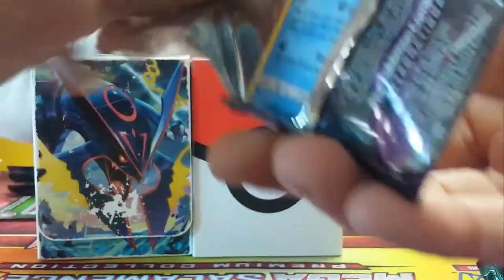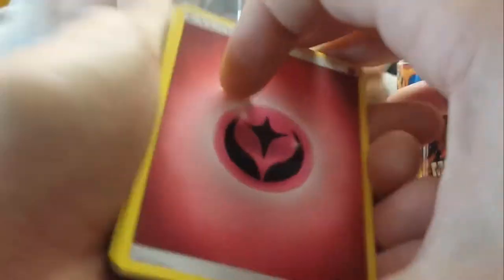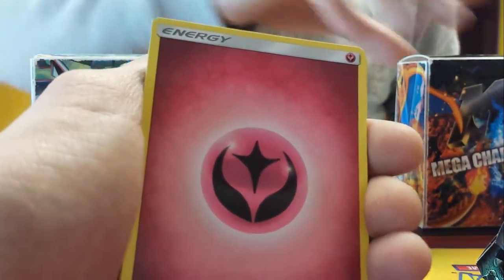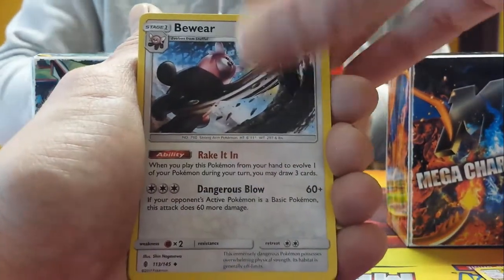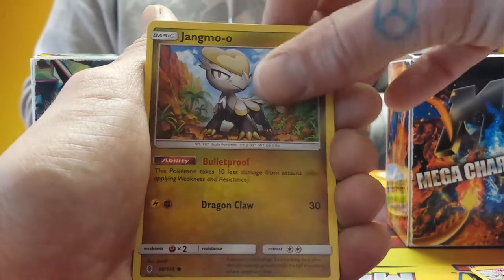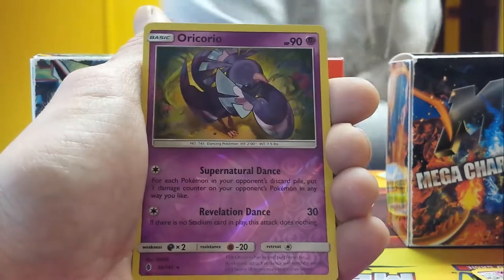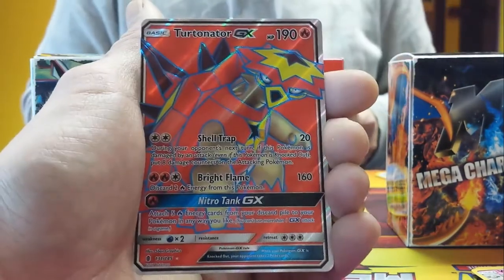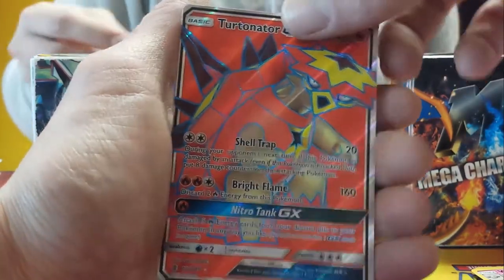Got the Galissa pod to start this off. We kick it off with a Fairy Energy, Sliggoo, Bewear with the rake-it-in, Whimsicott, Delibird for all the presents. We've got the Wishiwashi, Jangmo-o bulletproof, and the Wimpod. And in the back — no way — Full Art Turtonator! Oh my god, another card to sleeve up. Turtonator GX, brilliant!